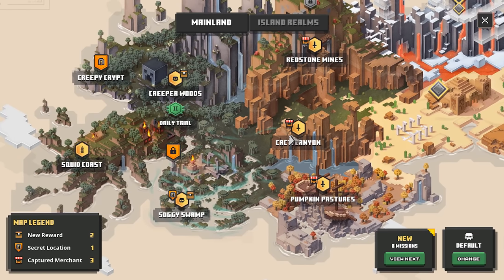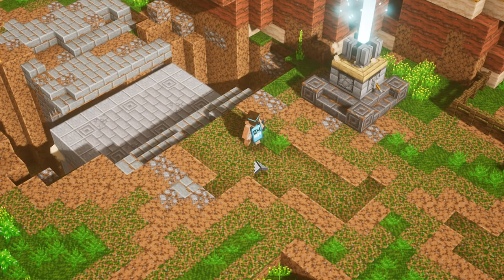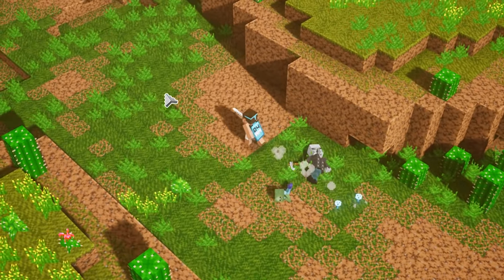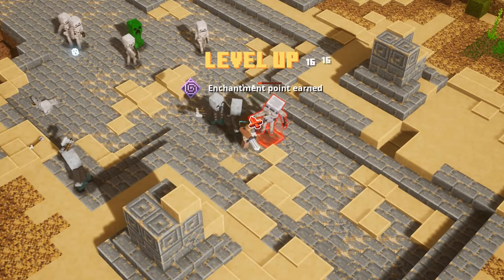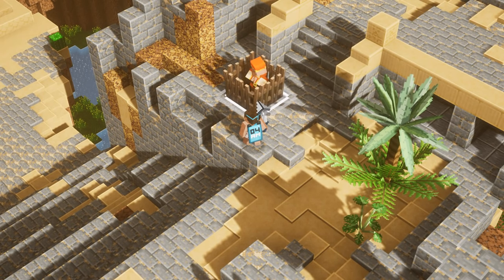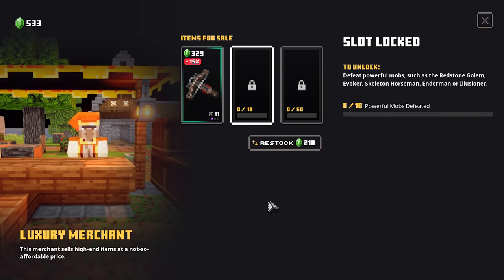The third merchant can be found on the Cacti Canyon. This one is also quite easy to get your hands on. For this merchant, you're going to have to travel to the very end of the level and he should be waiting for you right there. At the very end of this level, you will find a little area with an ambush where you will see the Archelager popping up once again. Merchant unlocked! In order to unlock every single slot on this guy, you're going to have to defeat powerful mobs like redstone golems and endermen — you can get your hands on three slots instead of one.